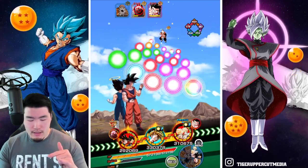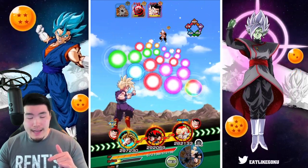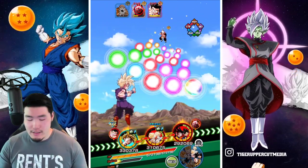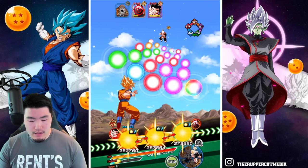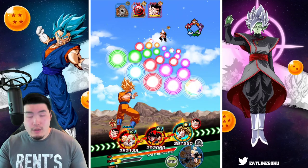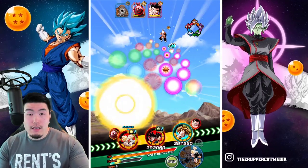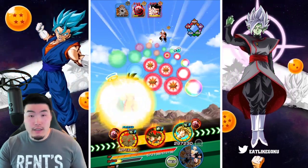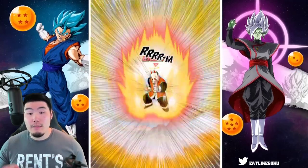I'll put the AGL Gohan in the first slot. I actually want to keep these guys together, but at the same time I'd rather have the double LR rotation. Maybe we can put Goku there instead — that's not a bad option. We'll do Goku in the first slot, then go for Grandpa Gohan. That should kill him, and then we'll get a super from the AGL Gohan as well.